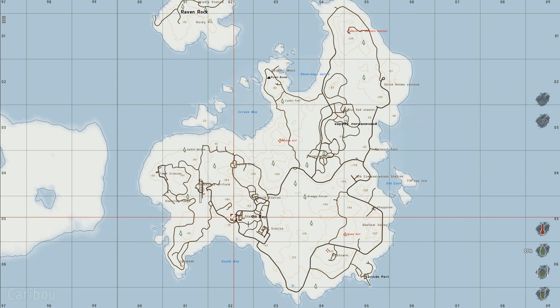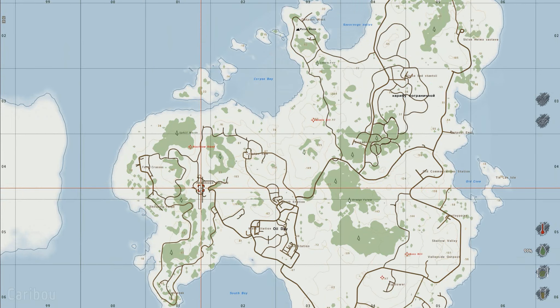I'd say it's around about the same size as Namalsk. Most of the action from what I've seen so far is over on the western edge of the map. The place I'm going to right now is called the abandoned airfield - yes, it is as spooky as it sounds. The place I was just at where I killed that guy was the oil bay just over there.